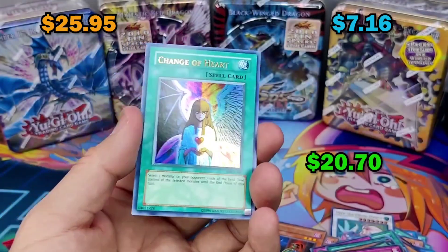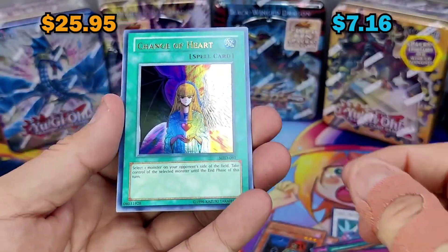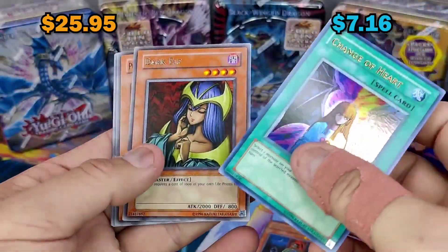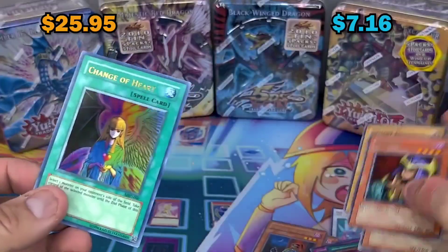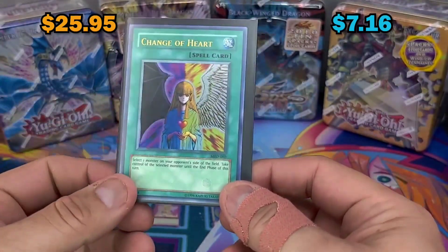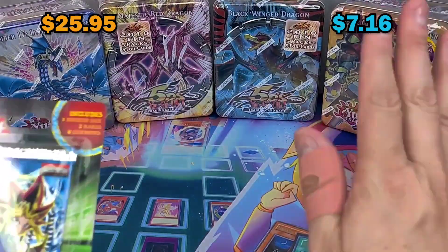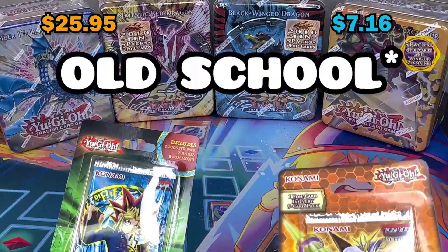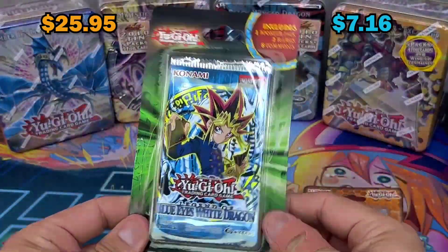Dark Elf, Pumpkin King, Ghost - jeez. Change of Hearts is second best right behind Summon's Call for me - actually top five of my favorite cards of all time. Since new school is ahead, I'm gonna leave Eternity Code to the end. Let's pull the Blue Eyes just for last pack magic.